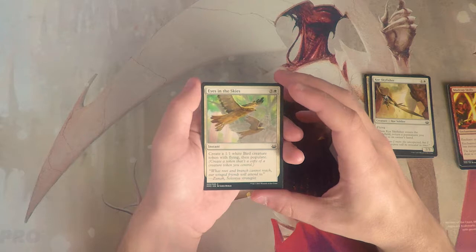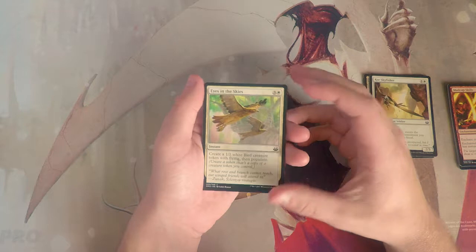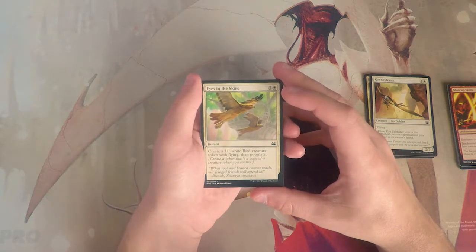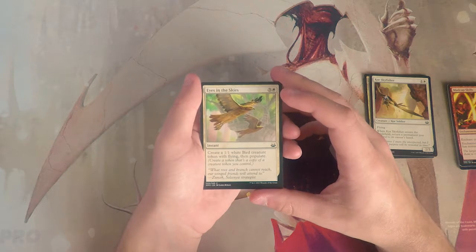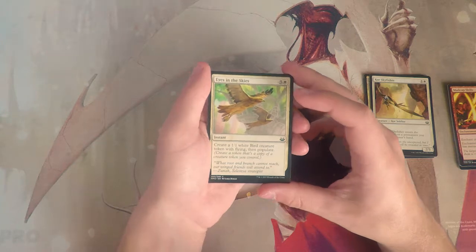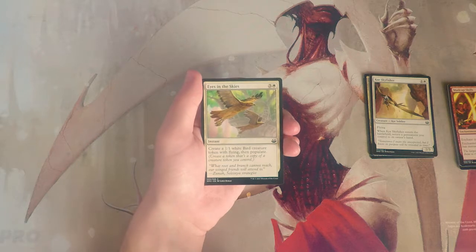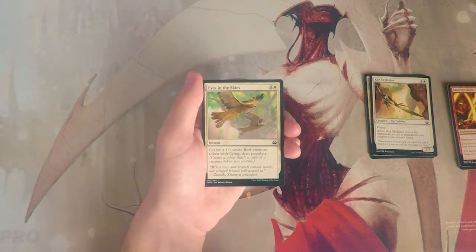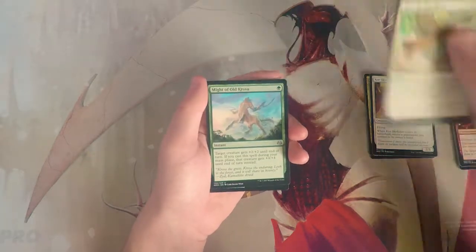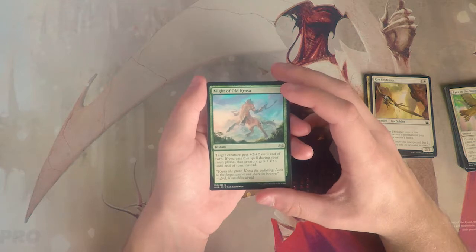Eyes in the Skies is an instant for three and a white — create a 1/1 white bird token with flying, then populate. This is a fine card in a populate deck, but not a card that would make me want to be in one. Four mana for a 1/1 bird doesn't seem great, though if you have a powerful creature token out already it could get out of hand quickly.